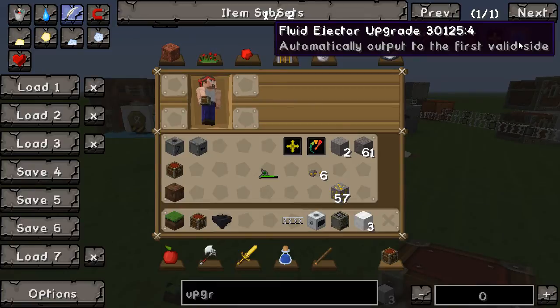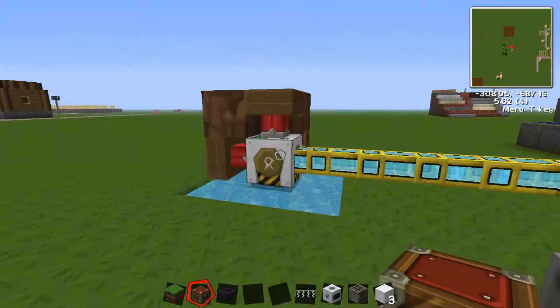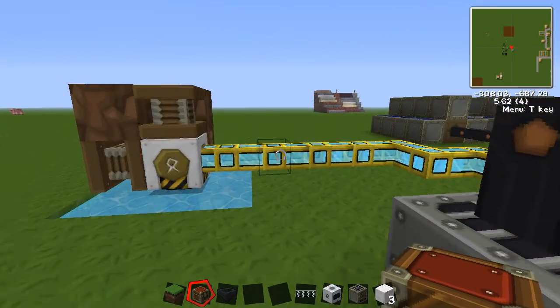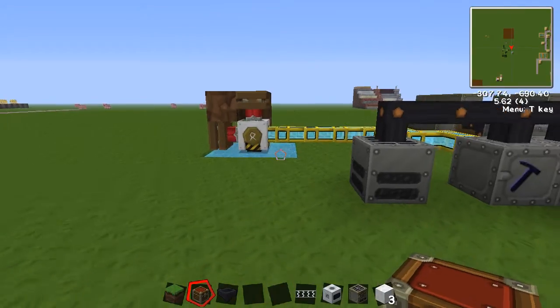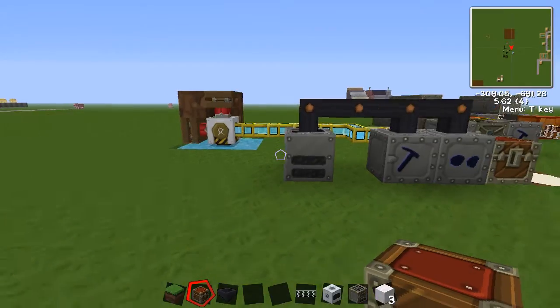The fluid ejector at this point is kind of useless. You might be able to use it in the canning machine and in the Industrial Craft pump, but the Industrial Craft pump kind of sucks — and not in a good way. With Buildcraft pump you can put it over an infinite water block and get infinite water, whereas in Industrial Craft it eats the source block and moves on. So you're not going to get much out of it.